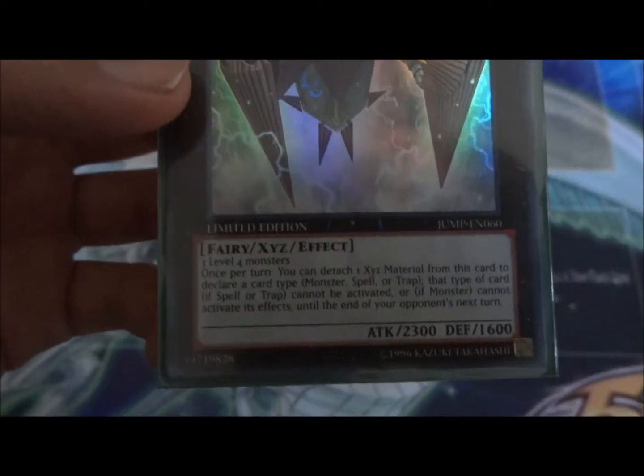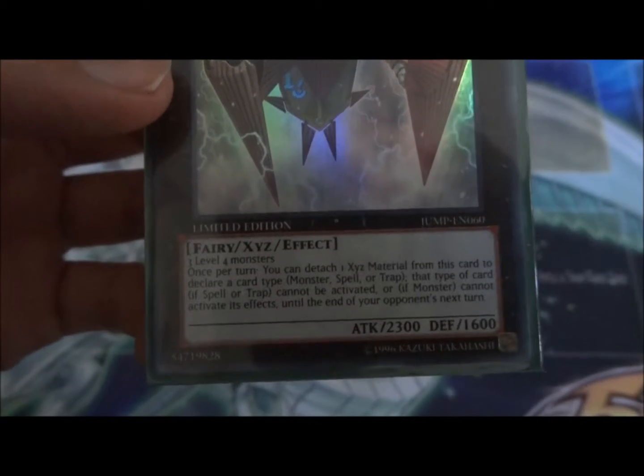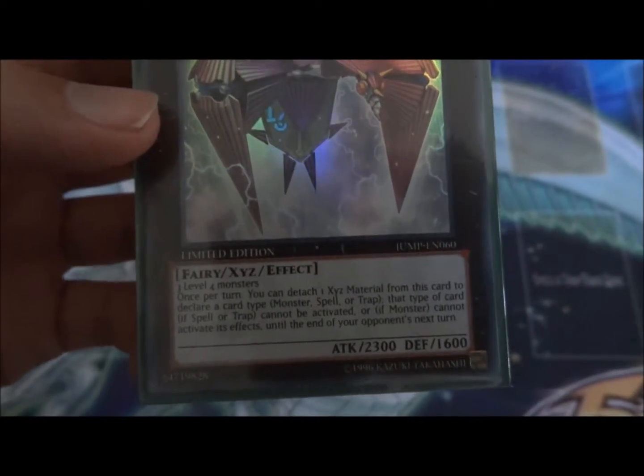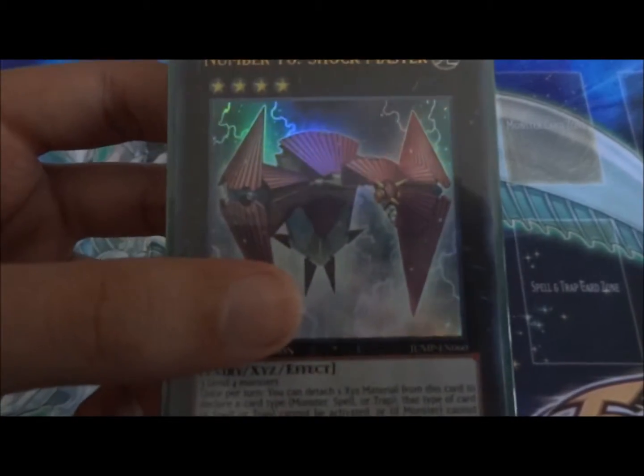Its effect: once a turn, detach an Exceed material and declare a card type. That card type cannot be activated, or if it's a monster, monsters cannot activate their effects until the end of your opponent's next turn. Keep in mind this applies to both players when you use this effect.